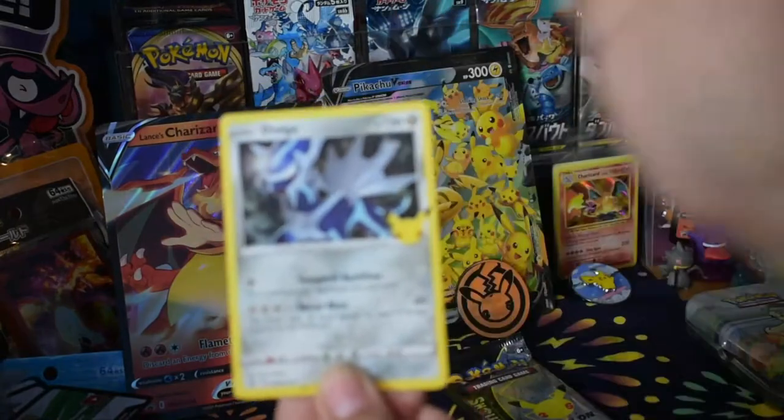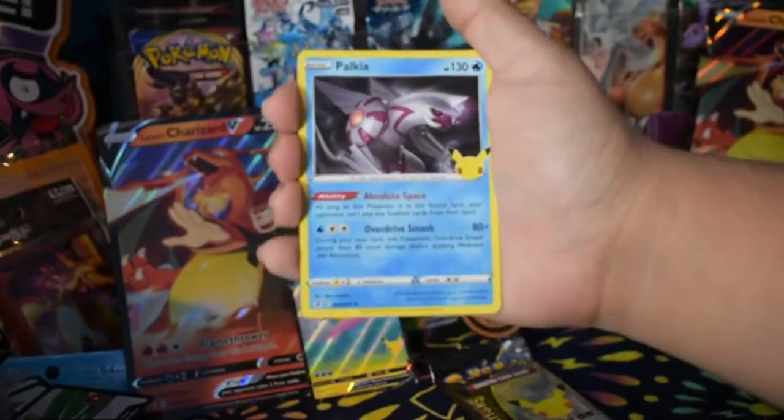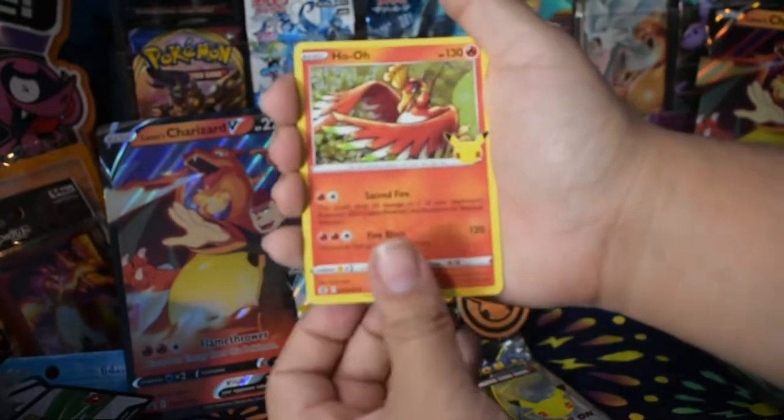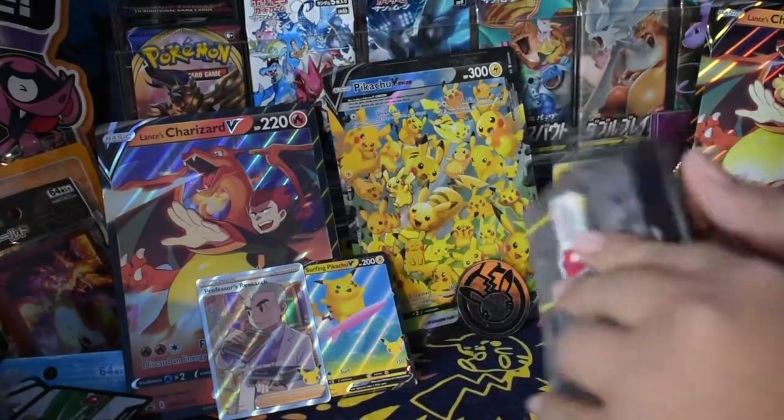Alright Nugget, your pack. Let's see what you got — you got Dialga, Palkia, Ho-Oh, and a Professor's Research full art!